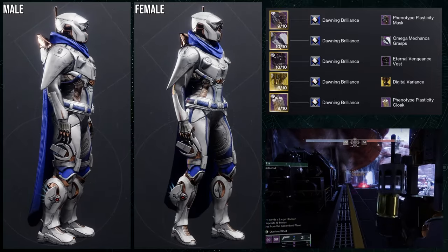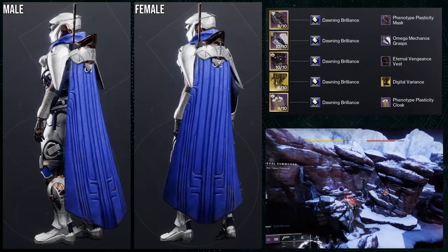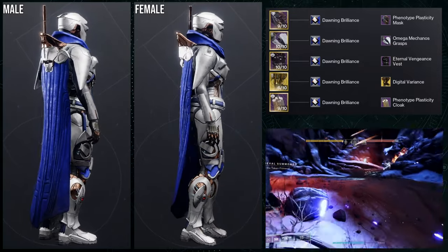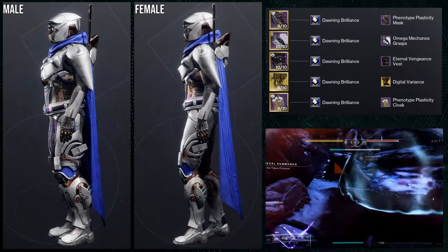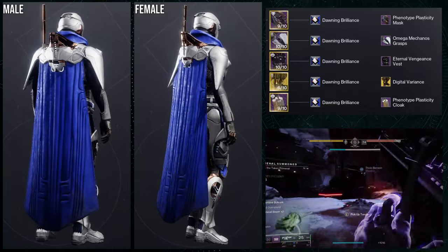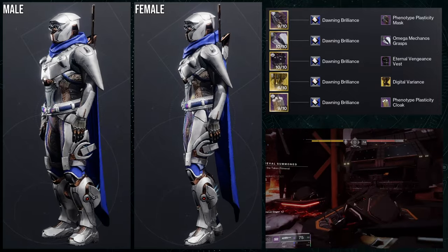I need some blue in here because the blue on the arms doesn't change color. I won't be mad if you told me it's a bad shader for it, because it's not a one-to-one match with that blue, but it's close enough that I don't mind. Overall I really love this set — it'll probably become one I use with Digital Variance regularly. I do have another Vex theme for Digital Variance, but this one is pretty cool too.